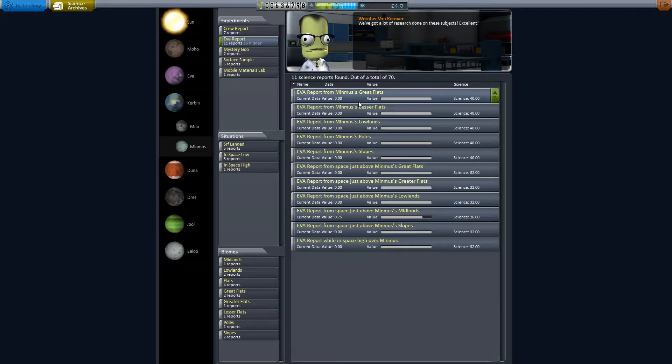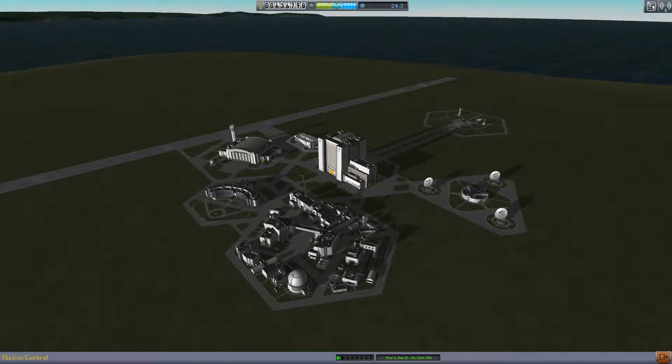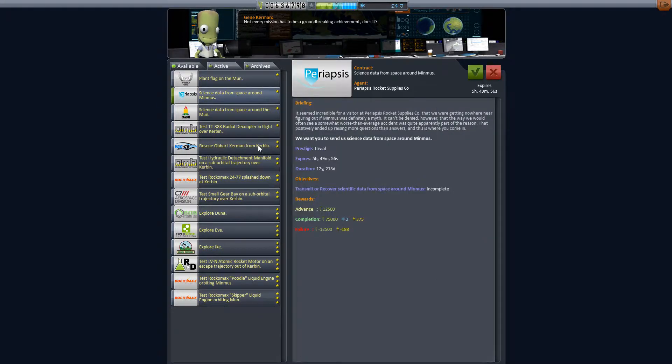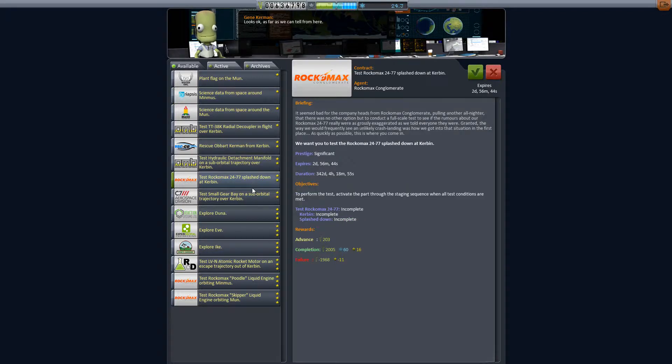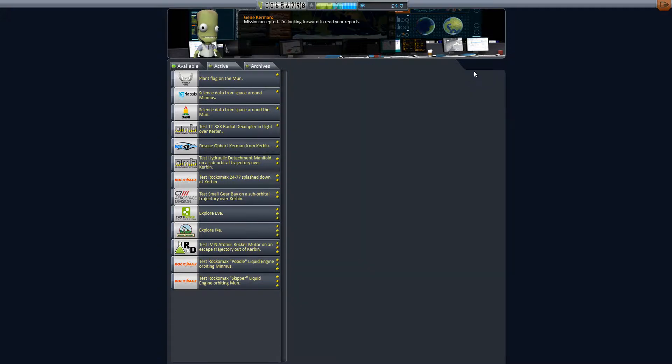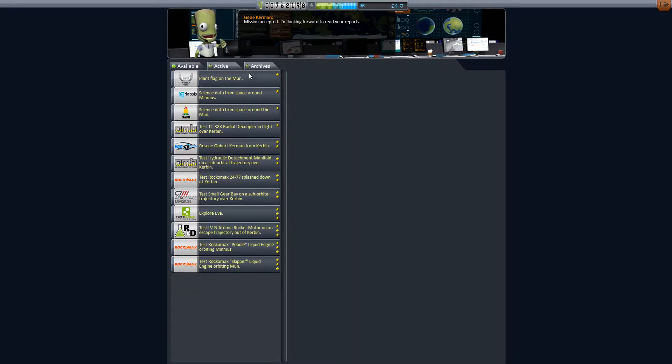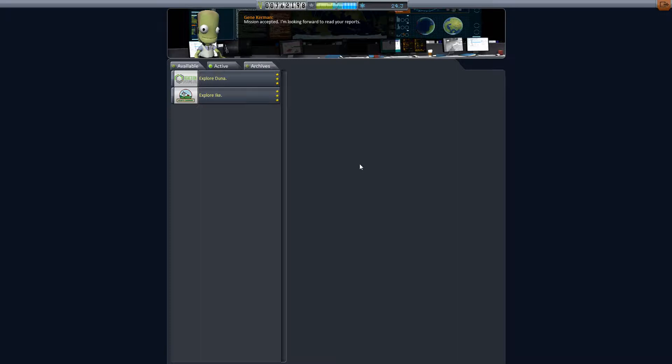Let's take a look in the science archives. We have quite a bit of science gathered from Minmus. We could do one more landing there and come back with seismic readings with the new instruments, or we can plan a more ambitious mission. I think it might be time to make an interplanetary craft and head for Duna. We'll go into mission control — explore Duna, explore Ike, once again for gigantic rewards.